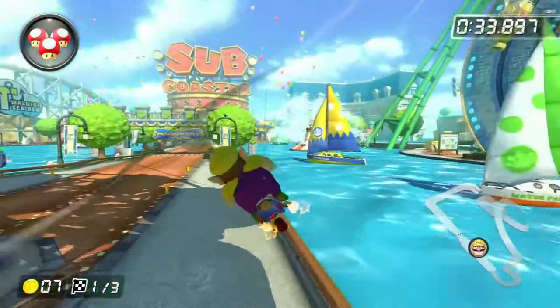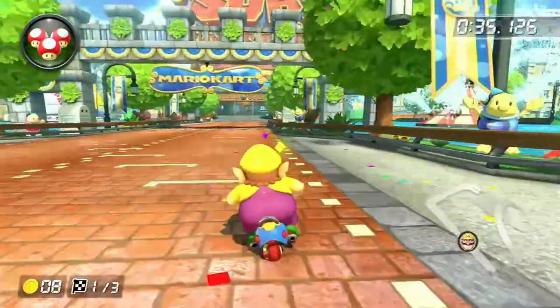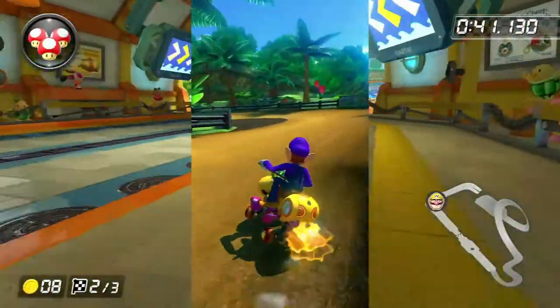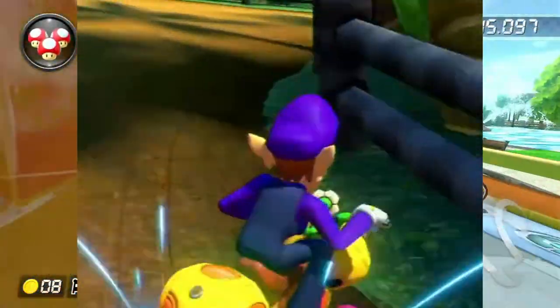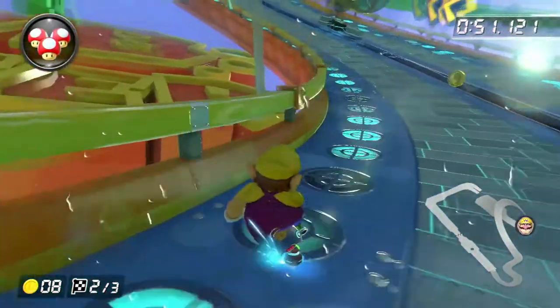Here is an example of soft drifting and hard sticking. As you can clearly see, the person soft drifting does not need to wiggle as much and also charges the ultra mini-turbo faster. Meanwhile, the person wiggling and hard sticking is losing time due to wiggling their stick back and forth. After some practice, this can be implemented into every turn and ultimately save a lot of time over your opponents.